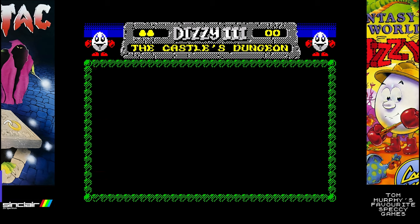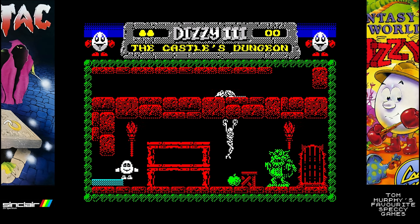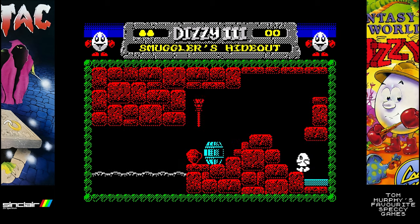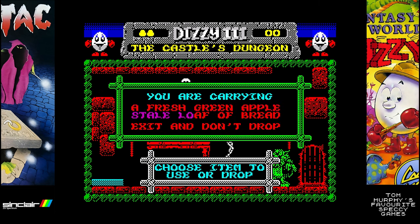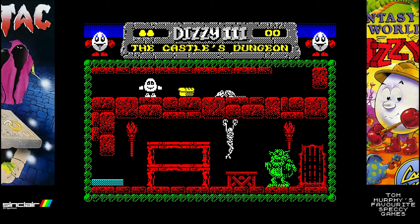Next we've got a platform adventure masterclass. Tom asked me to pick any Dizzy game, so I went with Fantasy World Dizzy, released in 1989 and published by Codemasters. The Oliver Twins made a great series of games and every game is certainly worth playing. But this one is one of my favourites because I remember playing it a lot with my friend on his Commodore 64 back in the day. The ZX Spectrum version is a classic — a fantastic game and always fun.